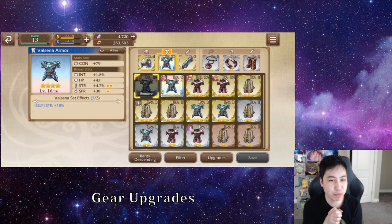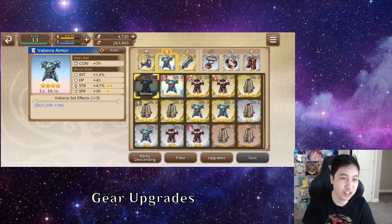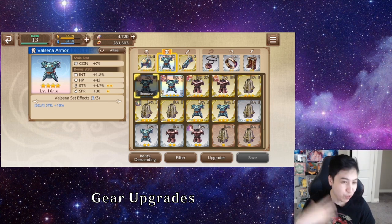Alright, gear. All the main stats pretty much start the same; the star level dictates how far they can be upgraded. Every 4 levels, you can get an extra bonus stat. If you start off with extra bonus stats, you have a maximum of 4 of them. If you upgrade more and already have 4, it just increases the existing ones. And of course, upgrading also gives you more main stat.